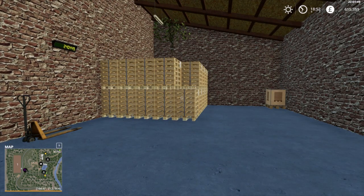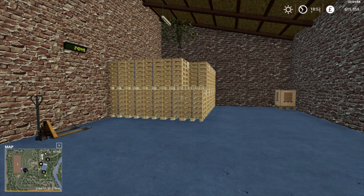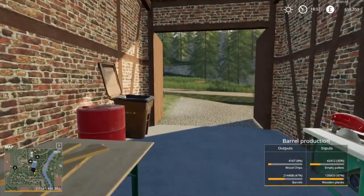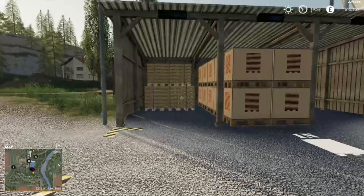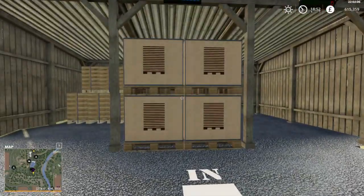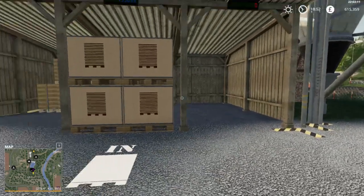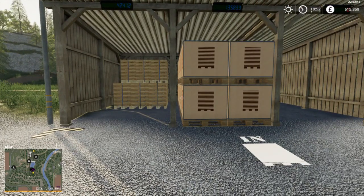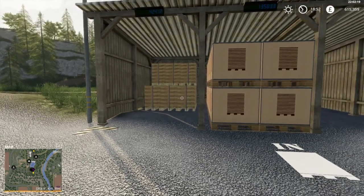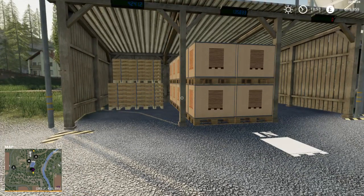All we really need for the barrel production now is the pallets. We would then take the pallets down to the barrel production factory. Here we've got boards and bars which can make more boards, but you don't really need that. As long as you've got the boards and the pallets, you can sell pretty much all of the other products that come out of the sawmill and the pallet factory.